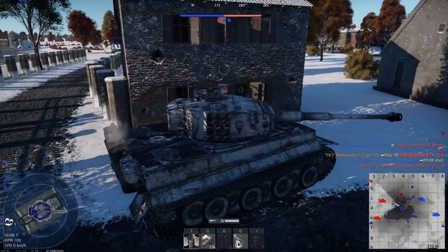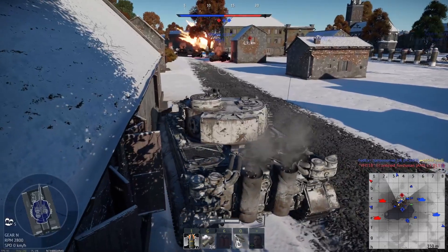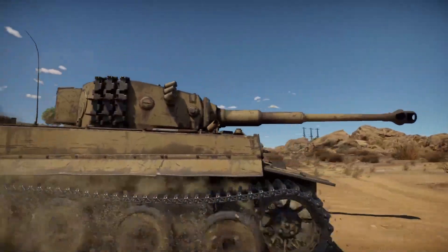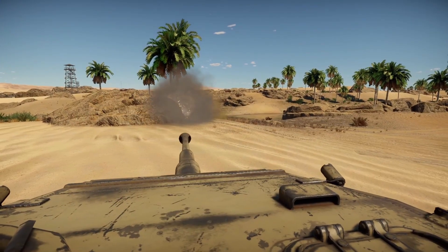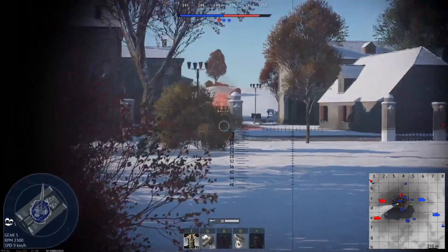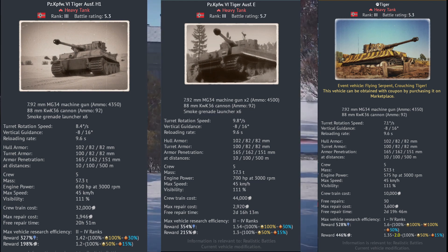The Tiger has gone down in legend as one of the most feared heavy tanks, but to start our journey we must skip ranks 1 and 2, because the first heavy tank is in rank 3. The Tiger will be entering as our steel foundation. It has quite a few variations: the Tiger H1, the Tiger E, and the event Tiger — we're going to skip that one. Never knew Germany was into fairies.